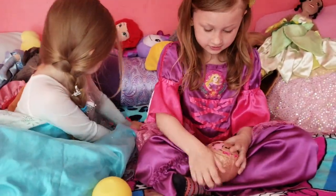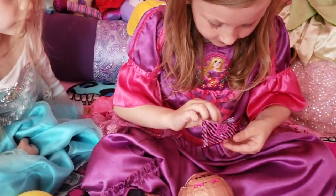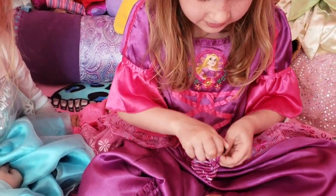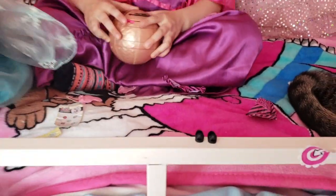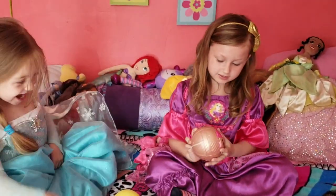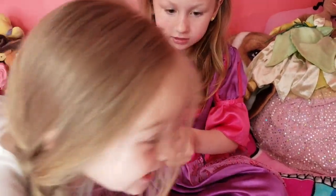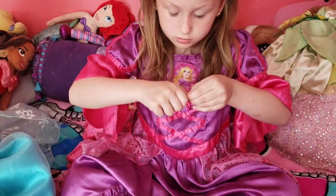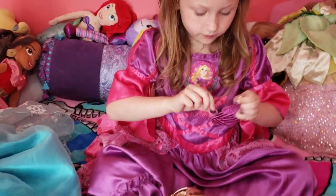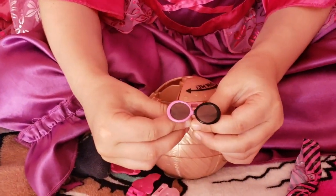Yeah! Now Alice is finishing opening her confetti pop. What's in there? Little black shoes! Oh, look at those little black shoes — you like them Cora? Yeah! I need the bag — do you need help Cora? There you go, Alice got it. Look, she got glasses! One side is pink, one side is black.